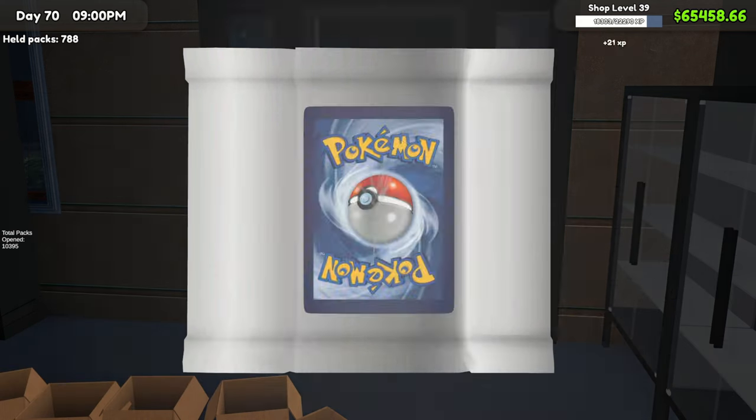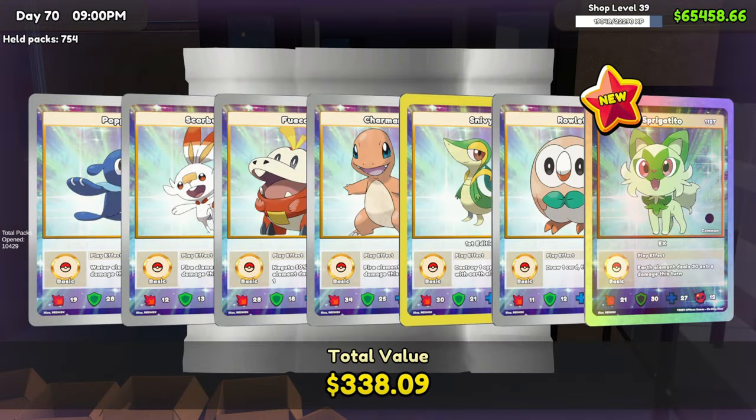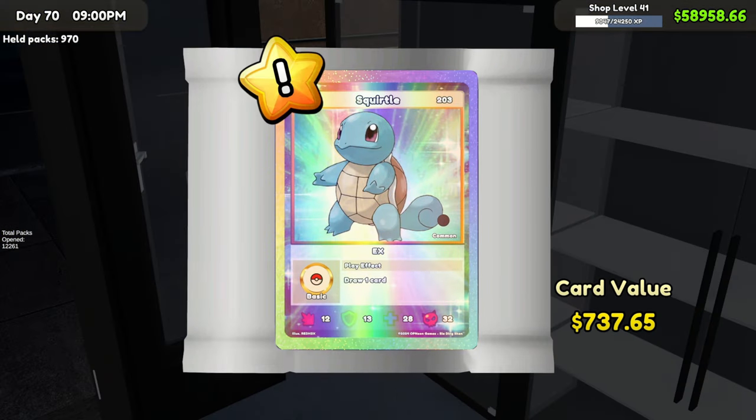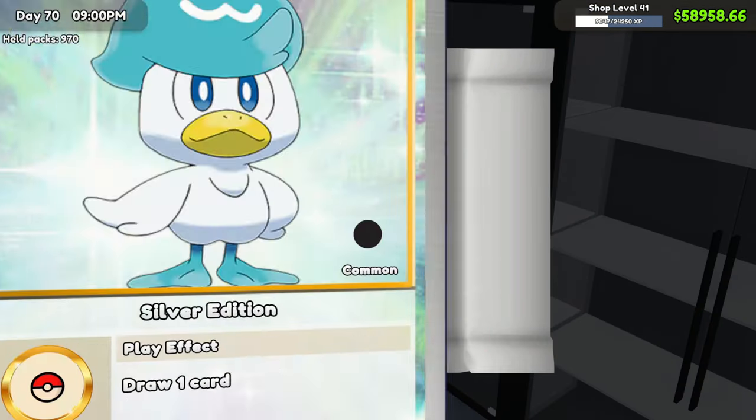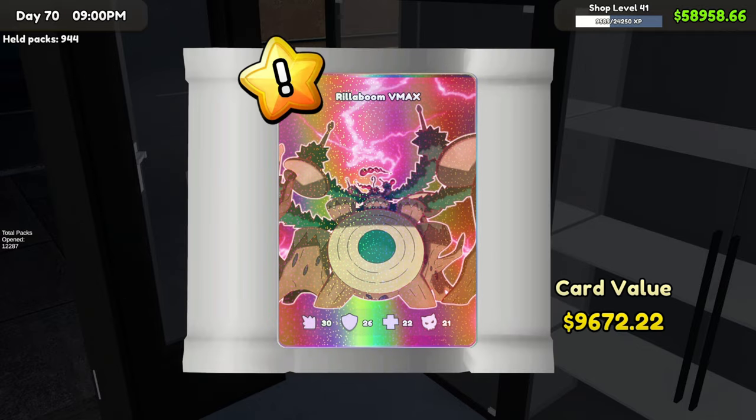We are getting a lot of good ones now — another new card, definitely new. Squirtle — new, perfect. A VMAX foil card — $9,672.22, that is crazy. About time after 6,000 packs. A new one — please be a new one, it is! Just a little bit later we get the Superior V-Star — look at that, a nice looking card.